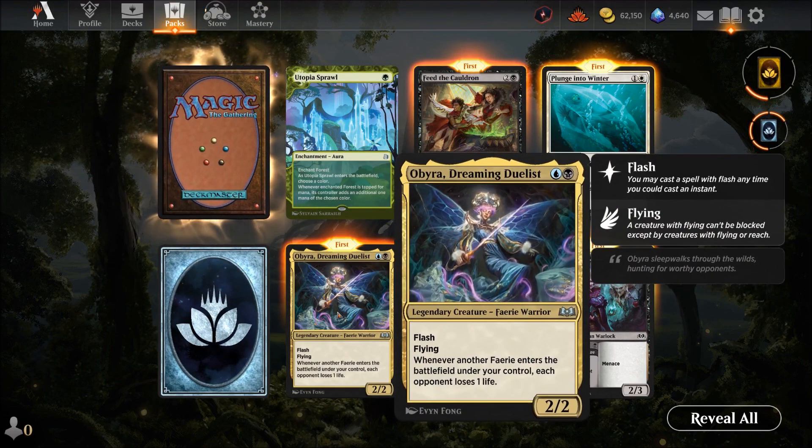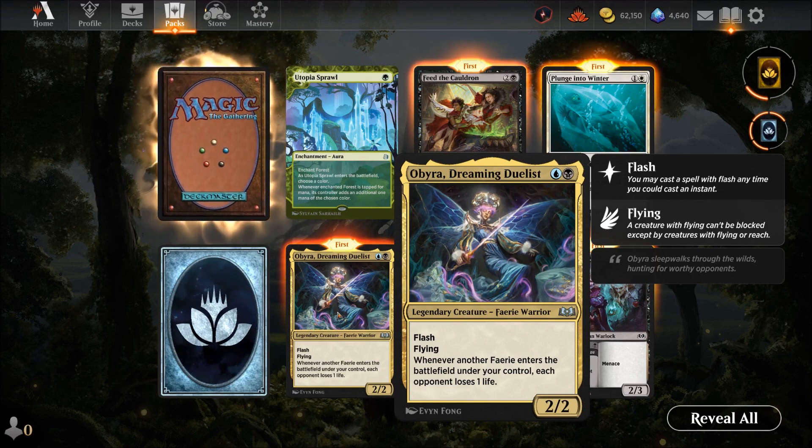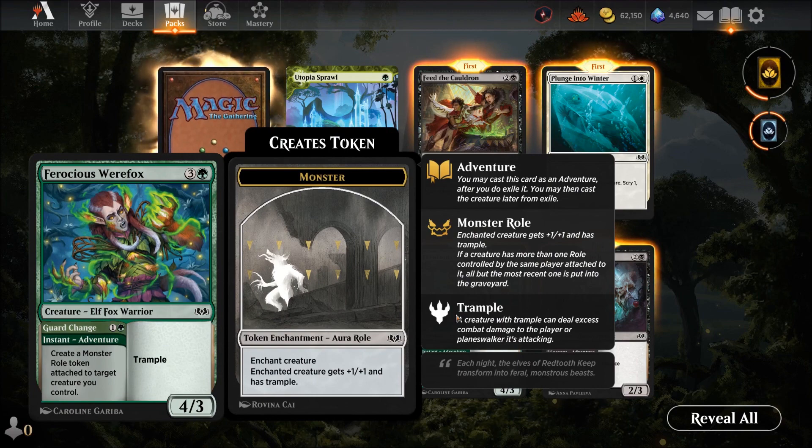Starting to thin the ranks now. Obra's Dreaming Duelist — a Dimir card, two mana for a two-two with flying and flash. Whenever another fairy enters the battlefield under your control, each opponent loses life. Why would you not use her? A two-mana flash flyer that pings opponents every time you play a fairy card — on turn two you flash it in, next rounds you play more fairies and they keep losing life while you get a free attack. One of the cards that could make its own deck.